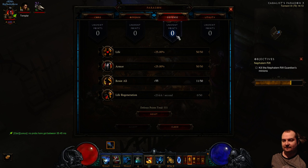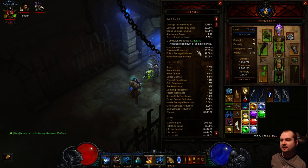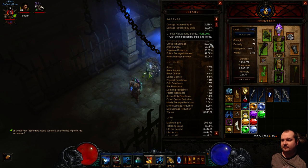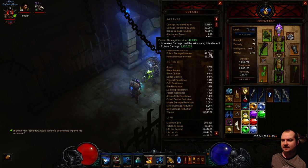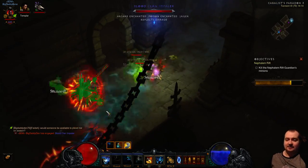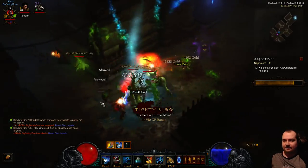In utility: life on hit, area damage, then whatever you want last. My current stats: crit chance 41%, 423% CHD, poison damage 42%, Haunt damage 29%, cooldown reduction 33.33% which is fairly high. Basically the more cooldown reduction you've got, the more Soul Harvests you can do and the more damage you'll put out.